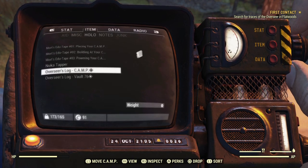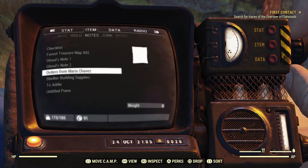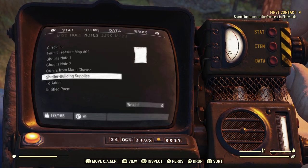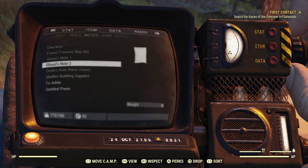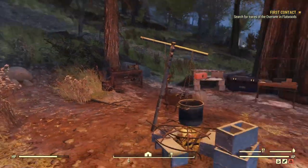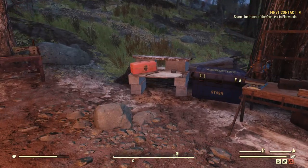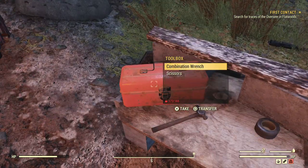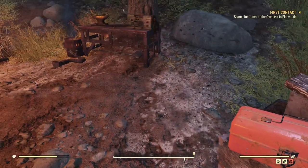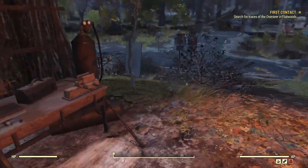Also wanted to note that all of the plans we got when we exited the vault are here in the notes section under plans. You have to actually click on and learn the plans that are in there, so don't forget to do that. You can also see that we are currently overweight, so let's go ahead and scrap all of the things that we got — got another plan there — all of the stuff that we got from the Wayward.